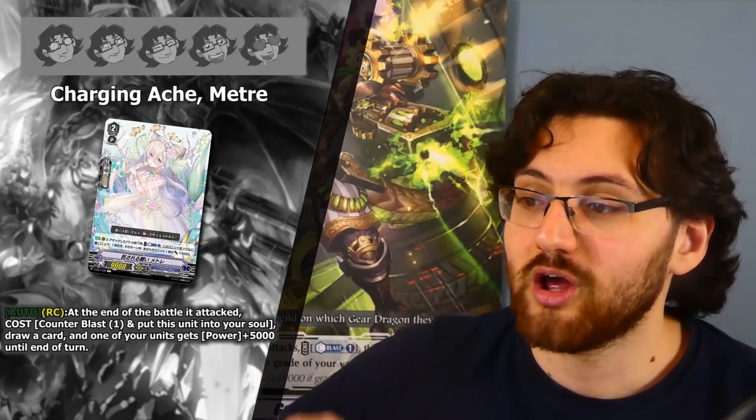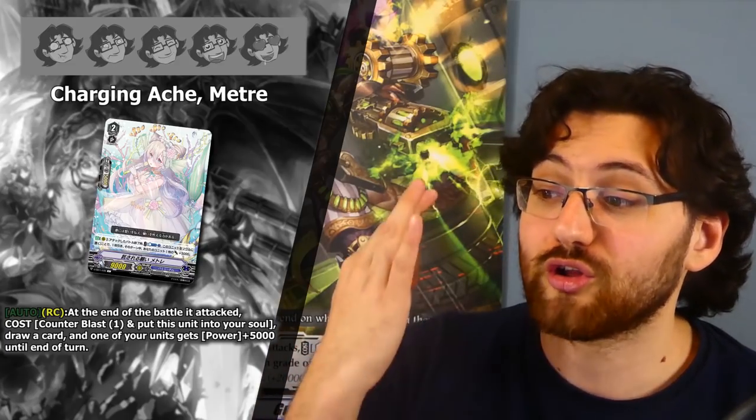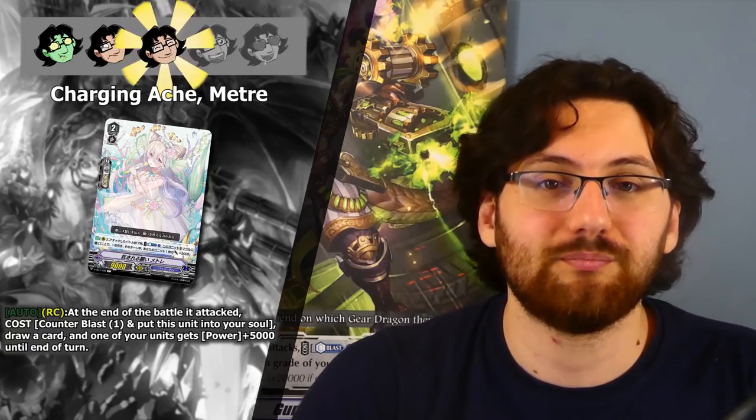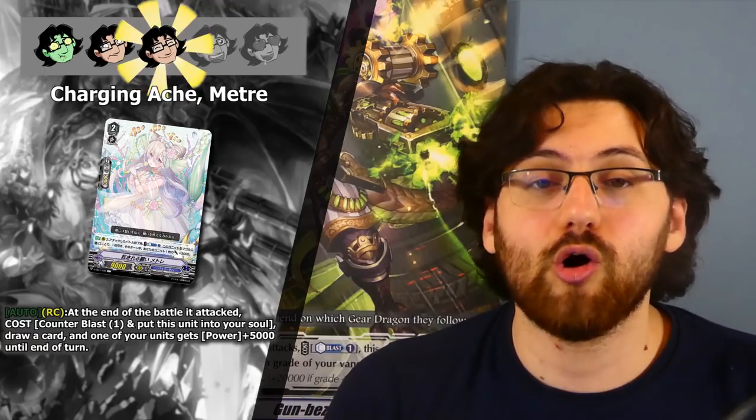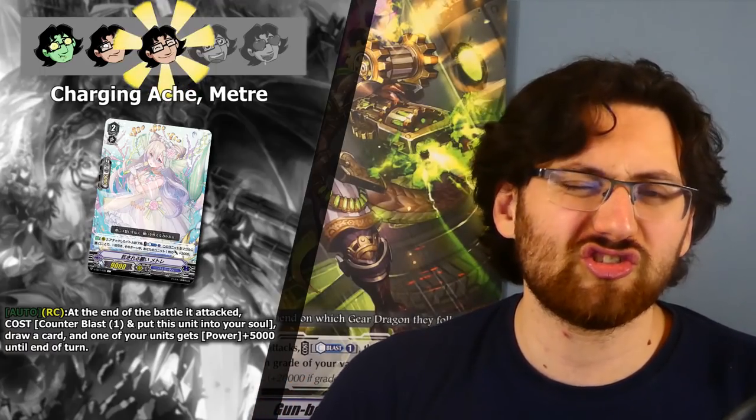Next is a nice cycle card, the grade 2 Charging Akke Metre. Auto Rearguard Circle — at the end of the battle it attacked, Counterblast 1, put this unit into the soul, draw a card, and one of your units gets +5k until end of turn. Three stars — a nice cycle card that gives soul and extra board power. The only downside is it's a 9k base, but in the early game that doesn't matter much. The extra 5k adds some pressure and it removes itself from the field, which could be useful in a control-heavy meta. Getting soul instead of just retiring it fuels other soul-dependent cards.